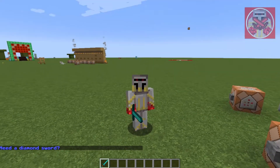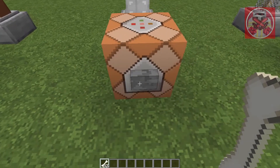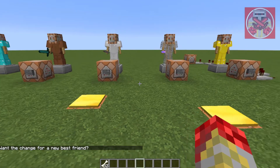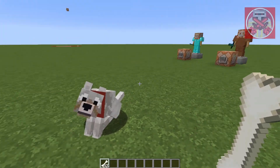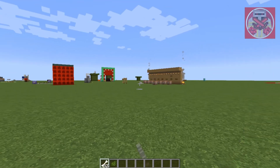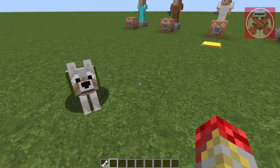The third one gives me bones. It says 'Want the chance for a new best friend?' Sure, why not — and we get a wolf! Let me just tame this guy and boom, I got a new best friend. Thanks, Mr. Command Block, really appreciate it. I'll dye his collar green so I can tell the difference.